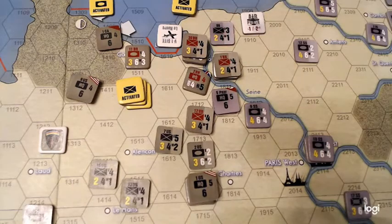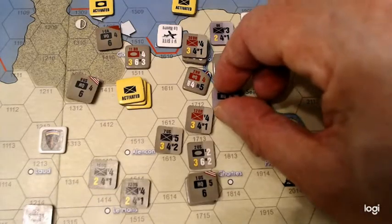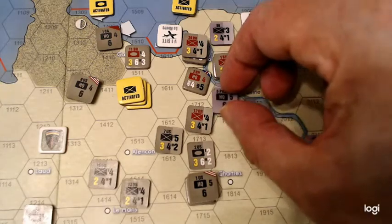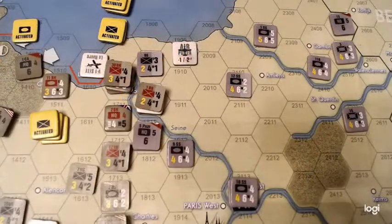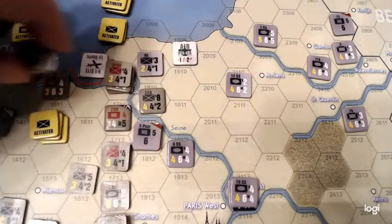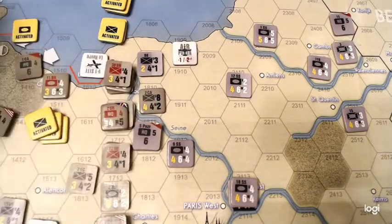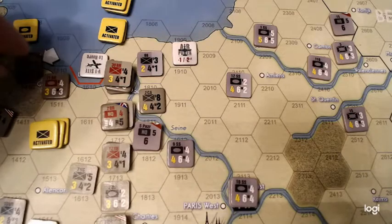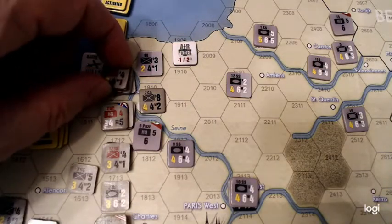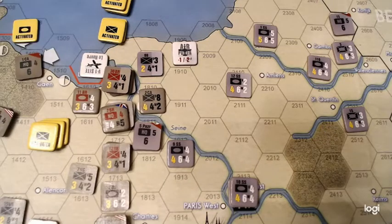No armor there. I don't think they want to attack by themselves. I think that's the end of the activation. So the German reaction is coming next. Just a couple of things — I'll give myself the benefit of the doubt and leave that headquarters alone next in the zone of control. And then I can also move this — we need two hexes. I'll move it there. Okay, so that should be the end of that activation.